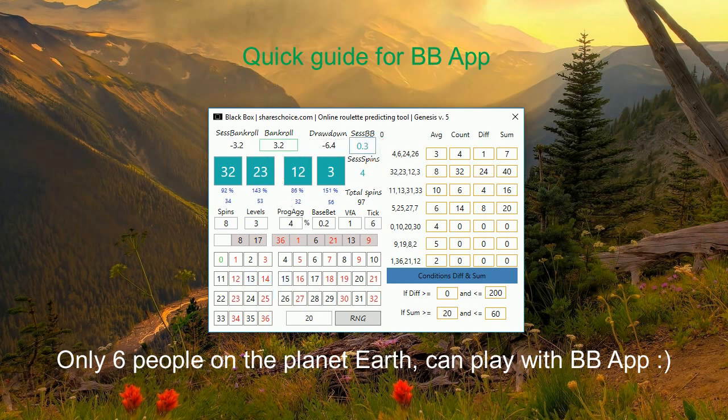If you double-click on the session base bet, you will see the maximum session base bet. If you double-click on drawdown, you will see your risk-reward ratio. These values will disappear once you start generating other numbers. Overall, the conditions system is very flexible to play with. As for my personal journey using only the Black Box app at Unibet casino — from a 400 deposit I currently have almost 700. I've recorded two sessions and will soon record a new one. Thank you for watching and see you next time!